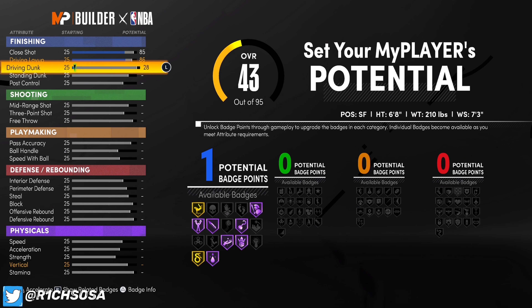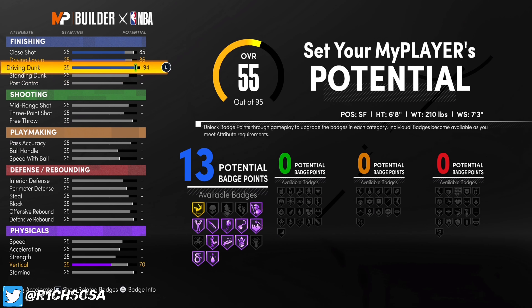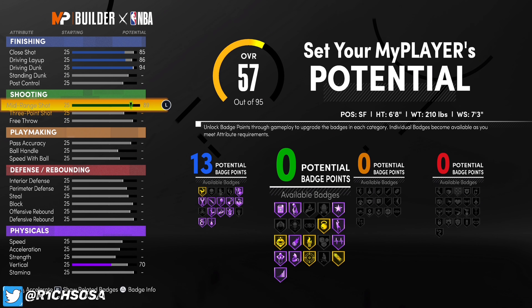As you can see by the title on the screen, the build I'm bringing y'all today is the Facilitating Three Level Two-Way. Now honestly, this build is really a Scotty Pippen build — I literally went off of his player build just to make this, and what do you know, his build in the game is exactly the same thing: a Facilitating Three Level Two-Way.